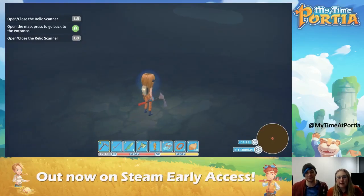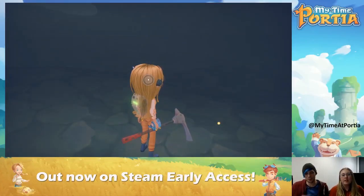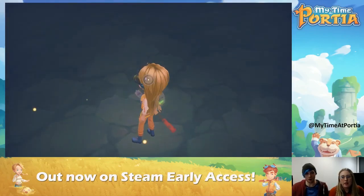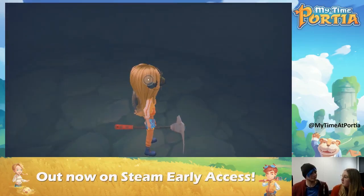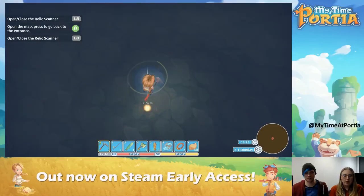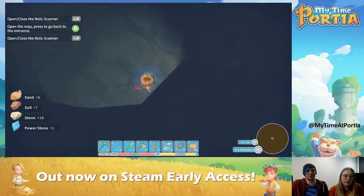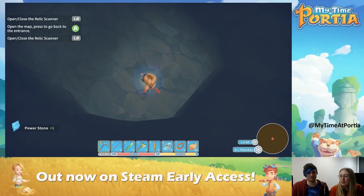The goggles are basically a relic scanner. When you open that up you'll see these little dots — these dots are places that you can dig where you'll dig up an item. You won't know what the item is, but because Portia is a post-apocalyptic place with a lot of history, there's a lot of stuff that's buried: relics, parts and stuff you can use to build — like post-apocalyptic Time Team! So we're going to go for this one here. It'll give me a little waypoint and basically I've just got to dig.